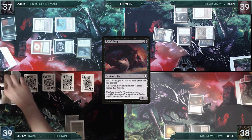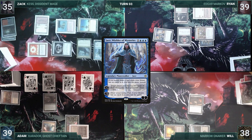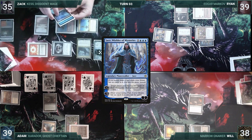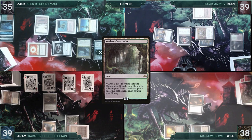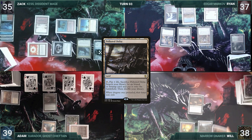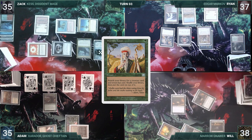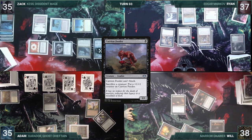Zack plays a Spire of Industry, taps it and his Talisman to cast Jace, Wielder of Mysteries. He activates Jace targeting himself, milling Thassa's Oracle and a Wooded Foothills, and drawing a card. Ryan cracks his Verdant Catacombs to fetch a Scrubland, then reveals Dark Ritual off Dark Confidant, plays Polluted Delta, and passes. Will plays a Swamp and casts another Rat Colony, attacking Adam. Adam then taps Man of Confluence at end of turn to cast Worldly Tutor, fetching a Carrion Feeder to the top. On his turn Adam draws and plays an Exotic Orchard, casts Carrion Feeder, follows up with a Trinisphere — the table sighs — and passes.